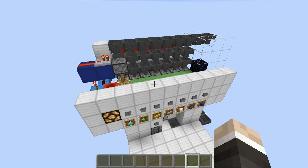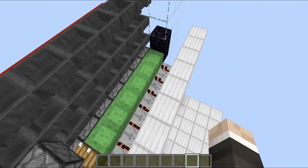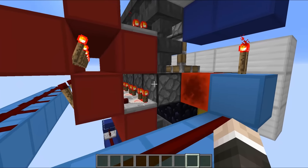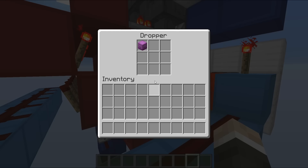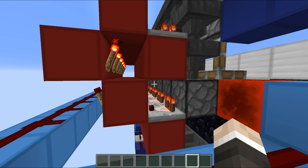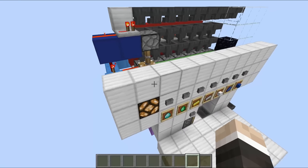The way that this thing works is quite simple. Behind all of our buttons, we've got a bunch of repeaters — they all run into the slime blocks, which run into the droppers. Inside these droppers we've got all of our shulker boxes: the first one is the diamond one, then we have the emerald one, then the gold one, then all of the other ones, and they're all in the correct order.